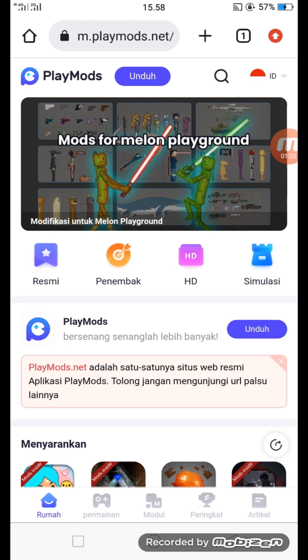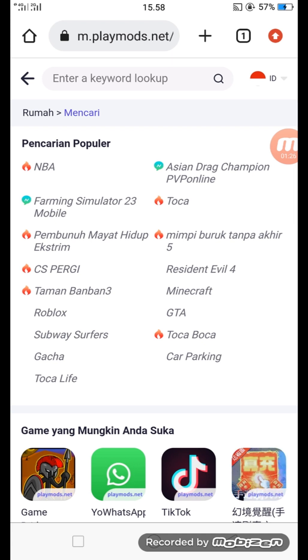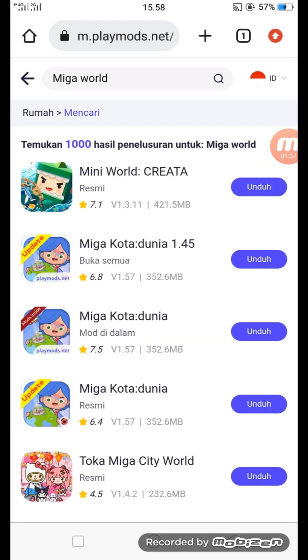Sekarang kalian tinggal ketikan game Mega World-nya di pencarian. Kita klik enter keyword-nya ya — Mega World. Lalu klik search pencarian.